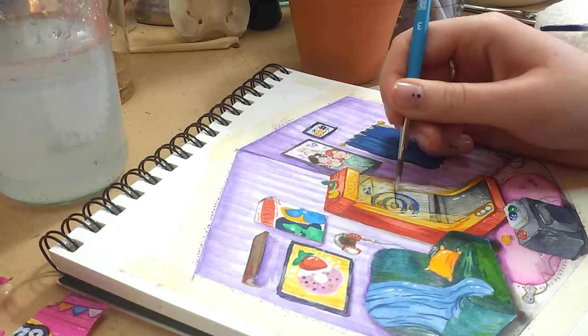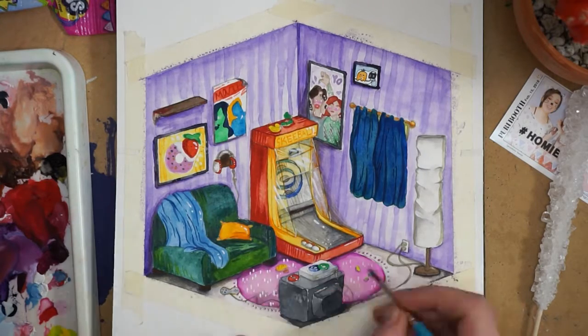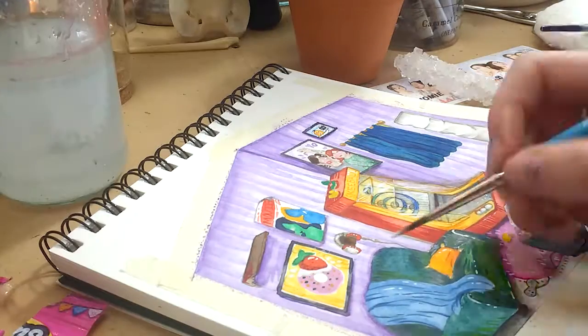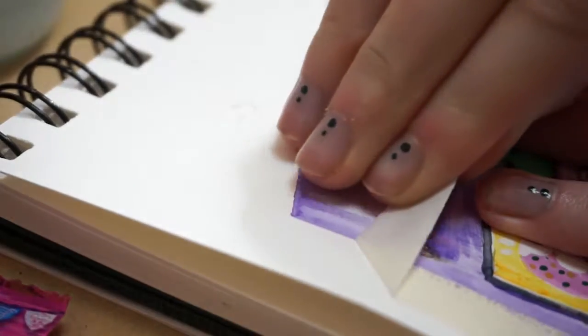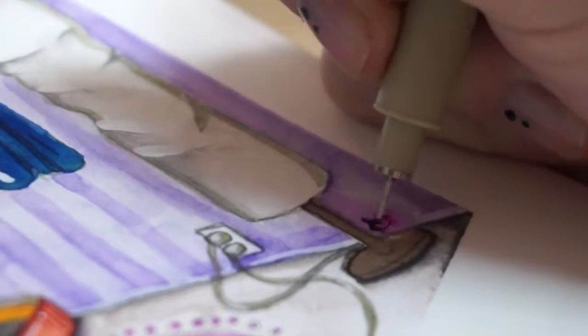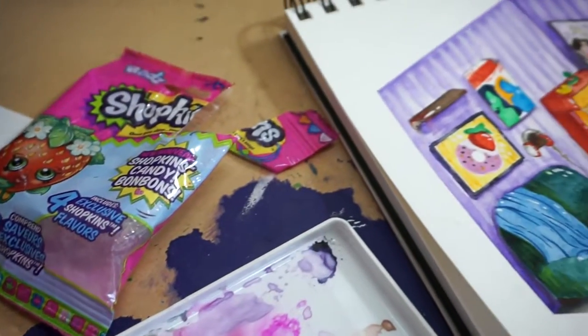Added a bit of white gouache toward the end here, as per my apparently emerging style. I really actually like this piece a lot. It's different from the people and animals I usually paint and draw, but it still turned out basically the way I pictured in my head — bright, colorful, fun, kind of like the day that I had just saying yes to whatever and having a good time.